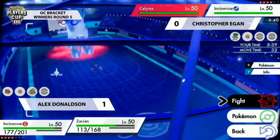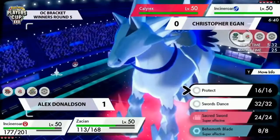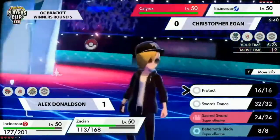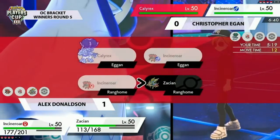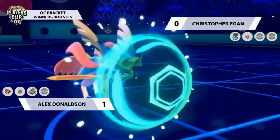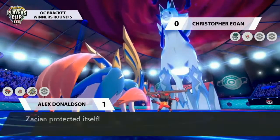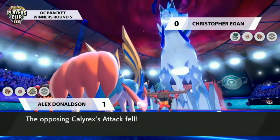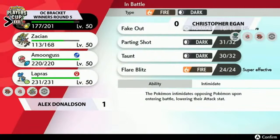Both players making their safest plays and not getting too much out of it. The Zacian has Swords Dance but isn't in a safe spot to use it yet. Christopher gets Incineroar into a great spot to Fake Out the opposing Zacian and get Intimidate off. This has definitely been more dynamic in the first few turns compared to the last game since Calyrex chose to Dynamax early. Alex once again will have the late-game Lapras Dynamax — same question remains of how Christopher deals with it.